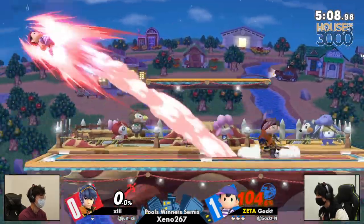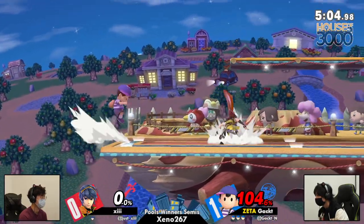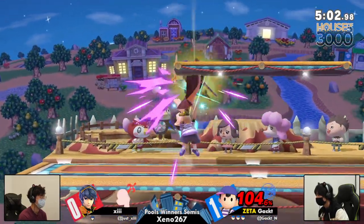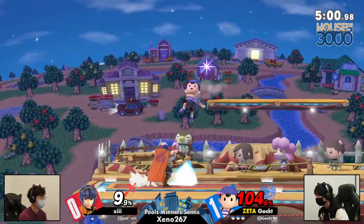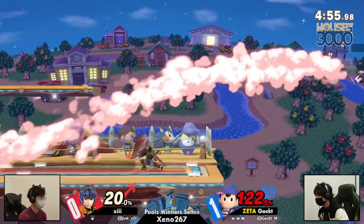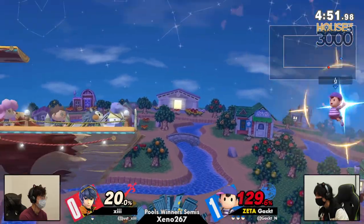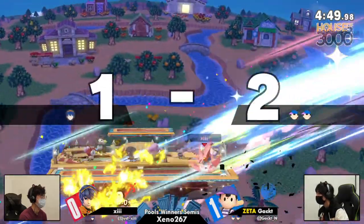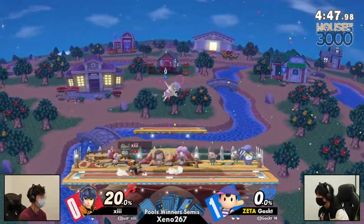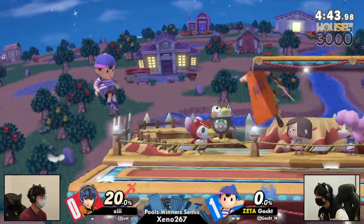So 13, you know. Hollow Bastion is literally FD in stage size and shape, and then has the same blast zones — ceiling, walls, and floor. Smashville has a taller ceiling, closer walls, and is physically smaller than FD. Anyway, we've been talking about stage counterpicks this whole time — 13's on his last stock of game two.